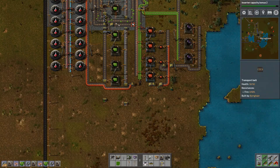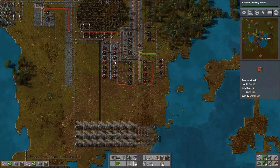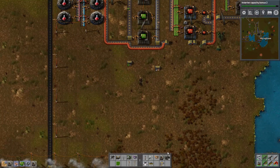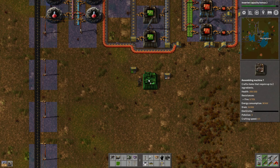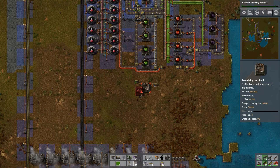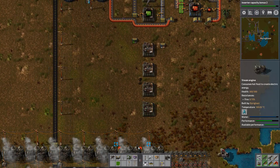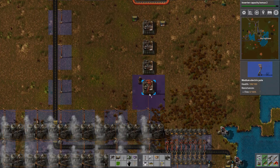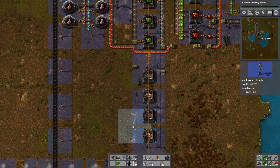We should really expand upon our plastic bar production because we are not getting anywhere near enough to feed our production line. Even though we have plenty of red computer chips at the moment, eventually that system is going to fail. So we're going to place this one right there. One space in between every one. Then we will have a medium electrical pole. One will fit right there, one will fit there, and one will fit there.